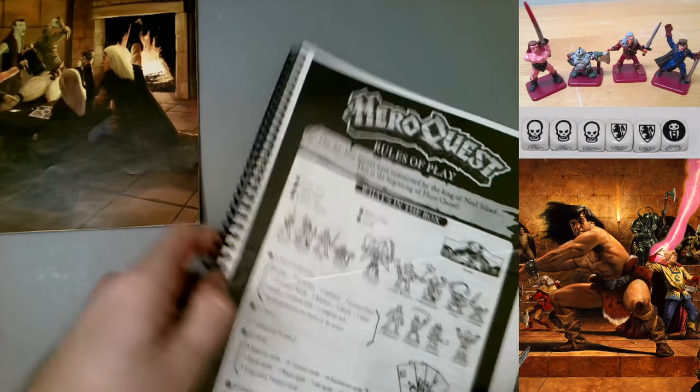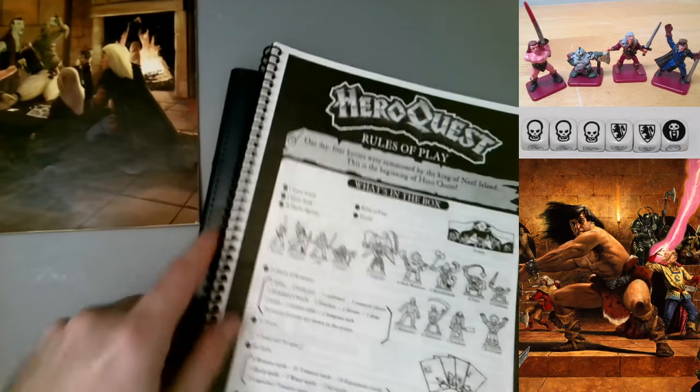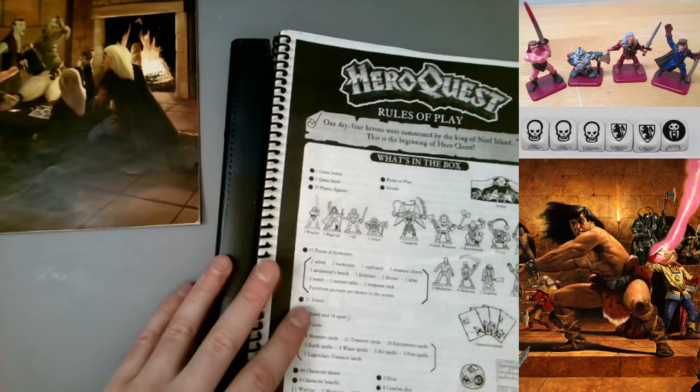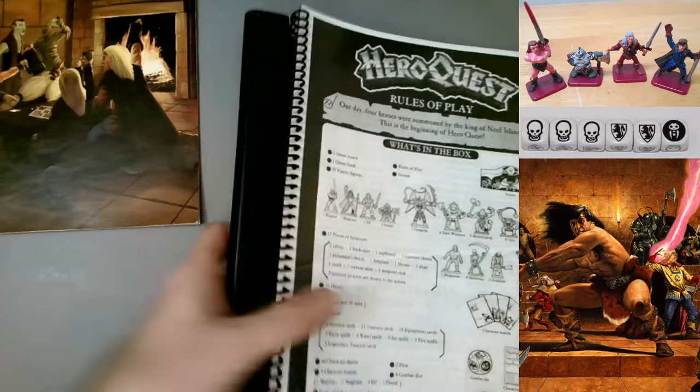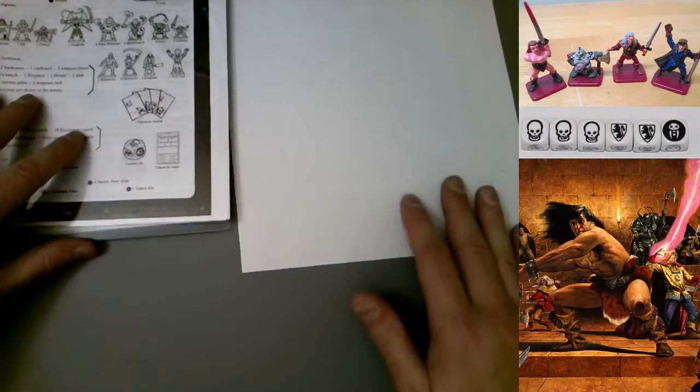There are quite a few things I didn't cover, such as the cards. I did talk about the character boards which are different, but I didn't talk about the character sheets. Those are for future discussions. What I want to cover this time are two things.